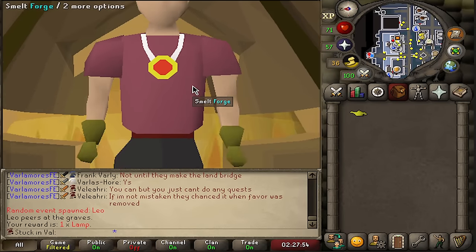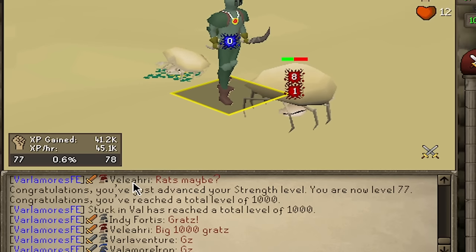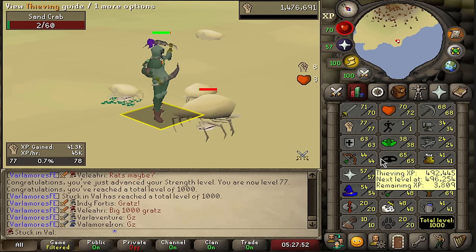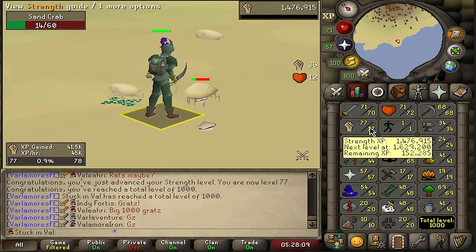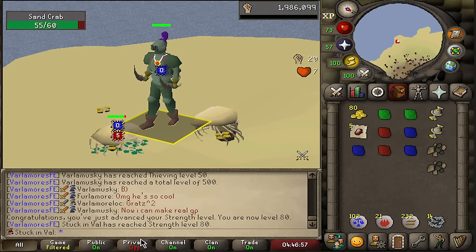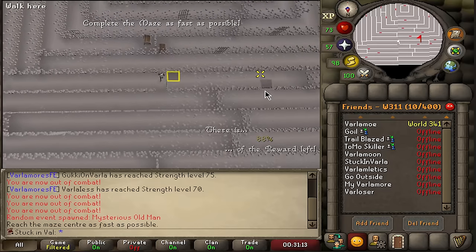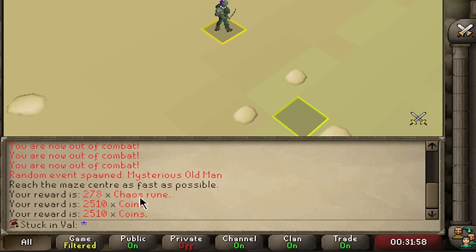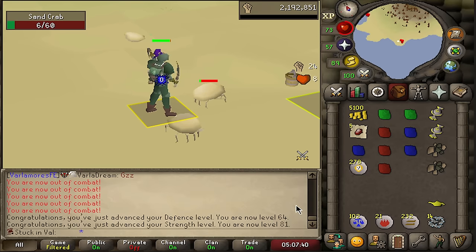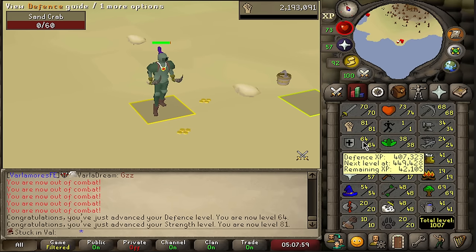Another Leo random event — we are getting lamps from Leo now. We'll use this on agility. Currently enjoying AFKing on sand crabs, getting approximately 45k XP an hour. With level 77 strength we are now 1000 total level. I like the idea of sand crabs when really AFKing, but at this point I'm just trying to get as much strength XP as possible. Yet another school random event — everything into agility. 80 strength — today has been a super chill AFK day and this is a massive level for the account. We are almost 90 combat as well.